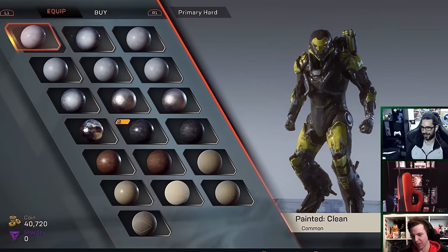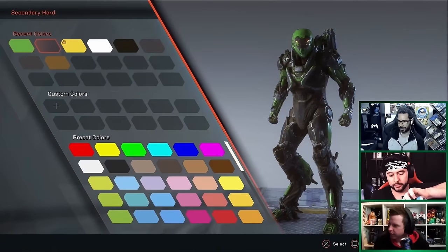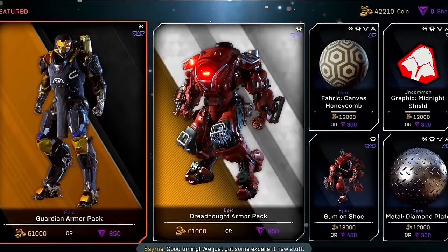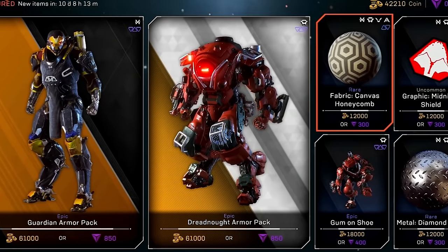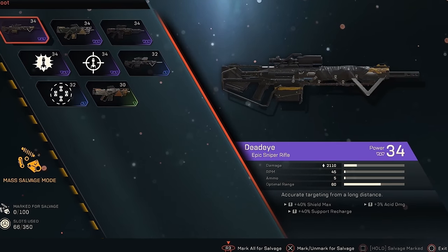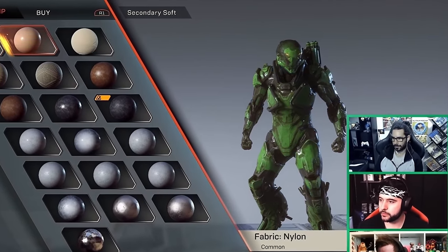Now, Anthem does offer some customization, but it's not great. We'll pretend the character customization doesn't exist because it's more disappointing than my performance in bed. The Javelin customization isn't too far behind either. Any visual upgrades are all locked behind microtransactions or stupidly priced in the in-game store, because for some reason the devs didn't think visual loot drops were needed in a looter shooter! All I could do was customize the color scheme — but naturally, it had to be green and black.